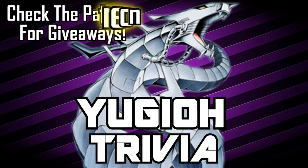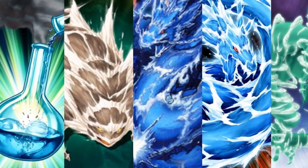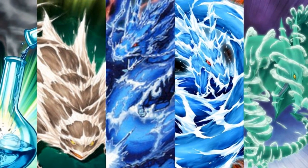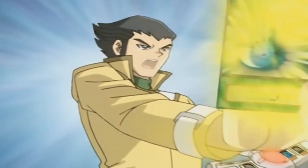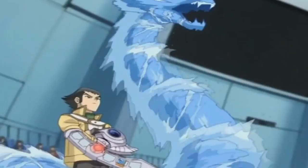Welcome to another episode of Yu-Gi-Oh Trivia. This week we're doing the chemical archetype. The chemicals are a series of monsters named after or formed from elements and minerals. Their ace monster is the Water Dragon. They were originally used by Bastion Masawa in the Yu-Gi-Oh GX anime series.